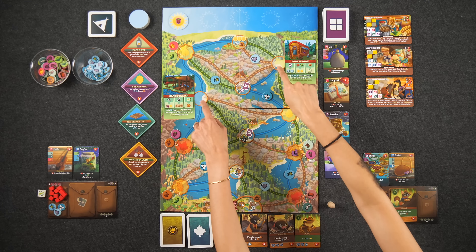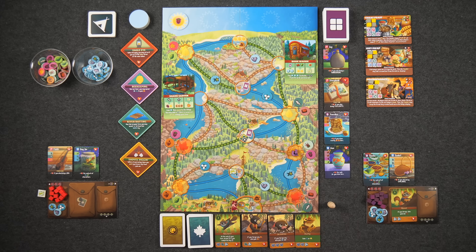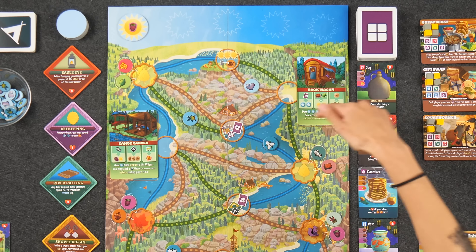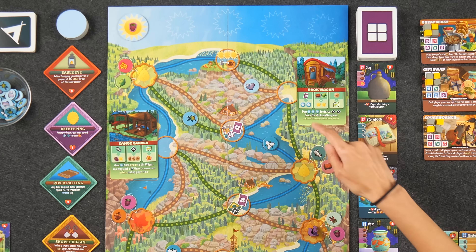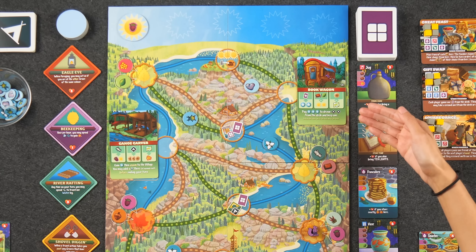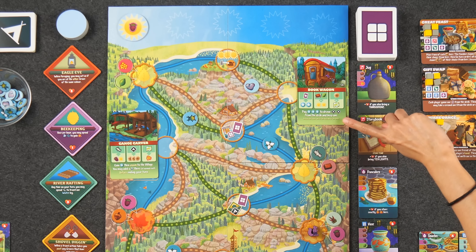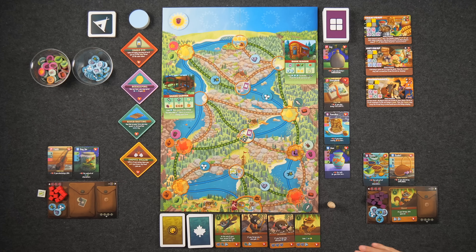There are also two different outpost locations; the game comes with four outpost cards and you always play with two of them. Going to an outpost lets you trade using the trade conversions on the card, and unless the card specifically states a limit you can typically do these trades as many times as you'd like. For example, at the book wagon I can turn in a favor card for two different curiosities as many times as I'd like, or turn in any good for a map token, but only at most twice per turn. After doing your trade conversions, you can then take the effect of the outpost itself.